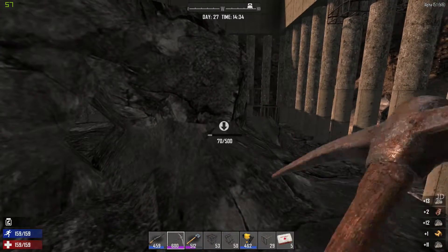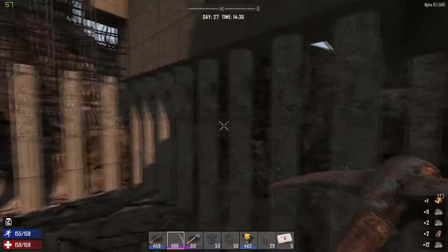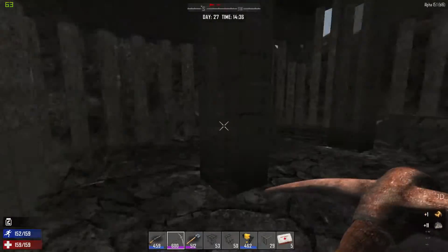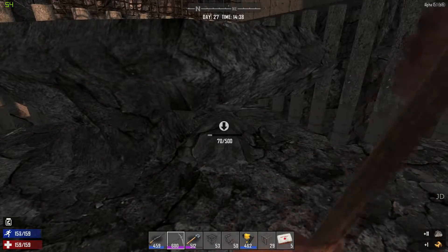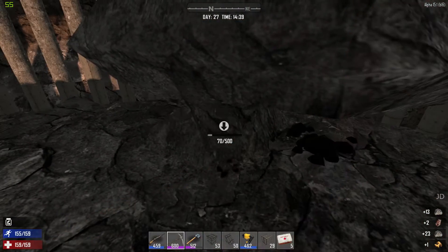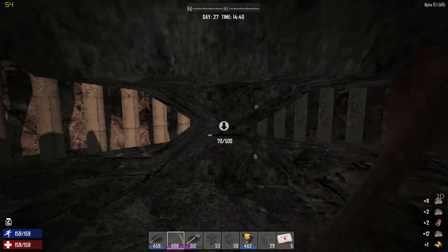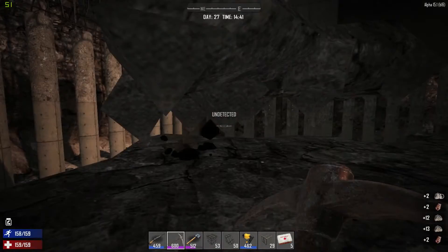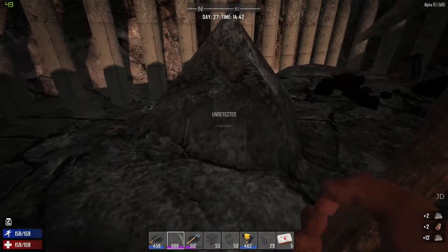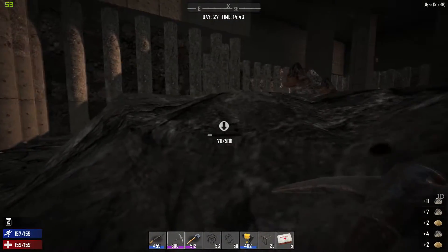We're almost there, almost got through it, and it's taking form. All the pillars are all in place now, all the way around, so I can actually use this as the day 28 horde defensive base. I'll just take this bit out without the whole thing collapsing on me. There we go - there's still a bit to go but most of it's gone now.